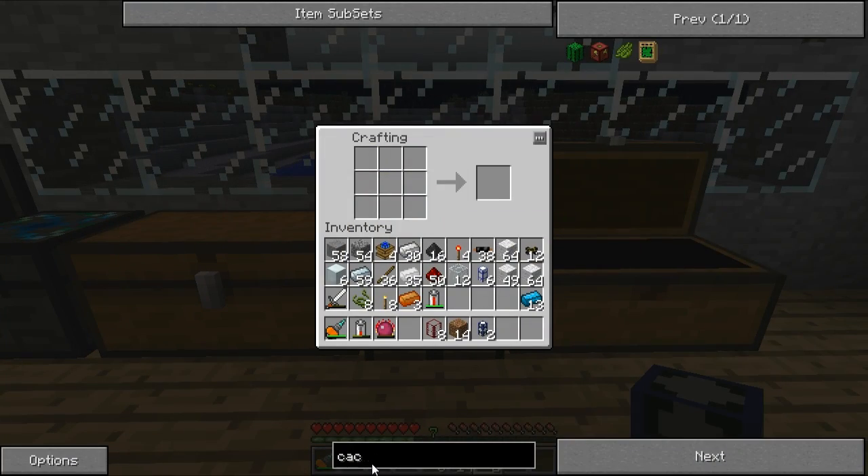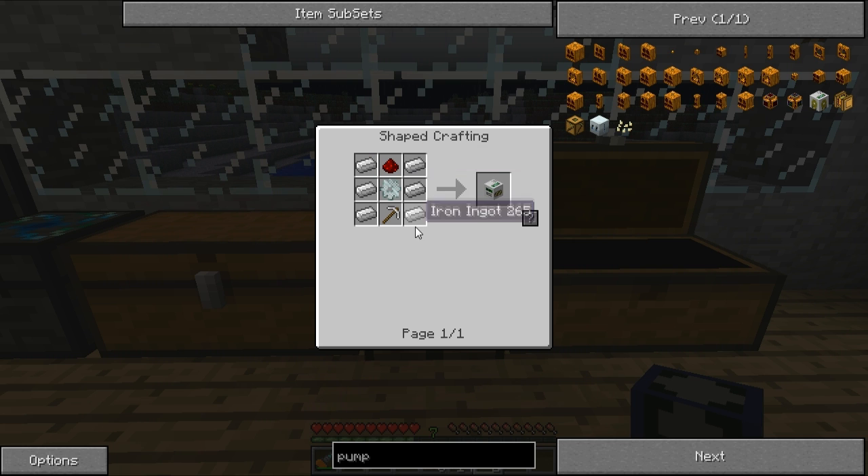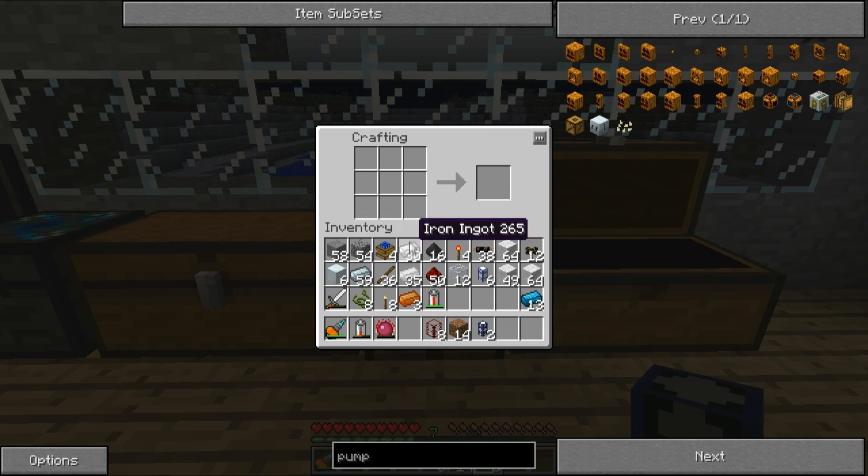The next thing we're going to make is a pump — this is a bit more difficult. We need a mining well first, and that requires iron ingots, an iron gear, redstone, and an iron pick. Lots and lots of iron. So I make an iron gear, there's my iron pick — iron gear in the middle, redstone at the top, iron pick at the bottom, and iron around the outside — that gives us a mining well. Then you put a tank on top of it and that gives us a pump.